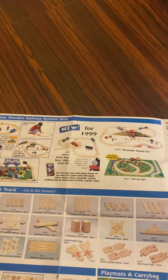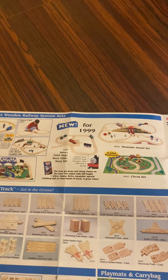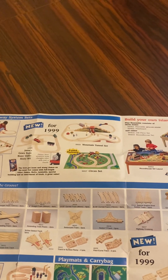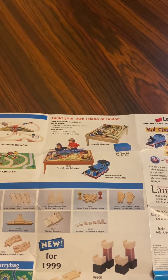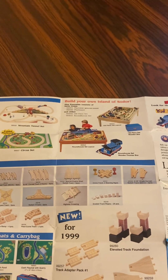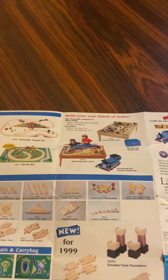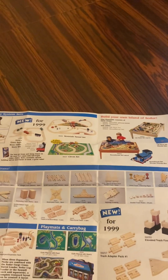Here's a Mountain Tunnel set, James and Buzz Buzz video story set, video cassette James and Buzz Buzz, he's got this extra train, and his Circus set, Tuesday Playboard, Build Your Own Island set, here's a 100 piece set, wooden box, and a roundhouse set layout. Thomas storage box, Build Your Own Island, Thomas Wooden Deluxe sets, with a Mountain Tunnel set and a roundhouse set.